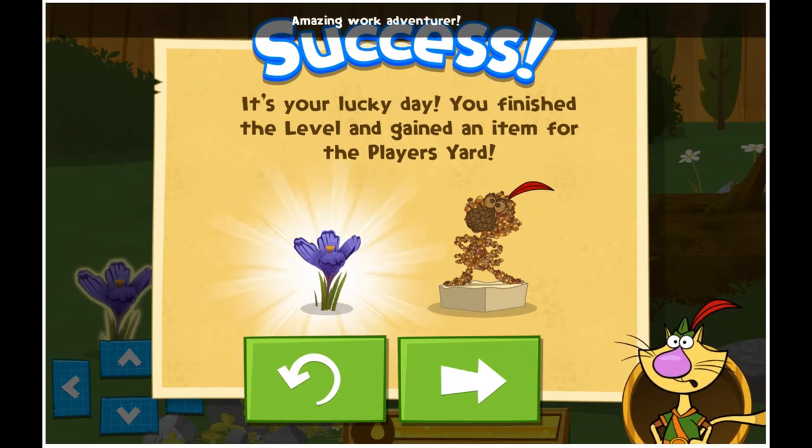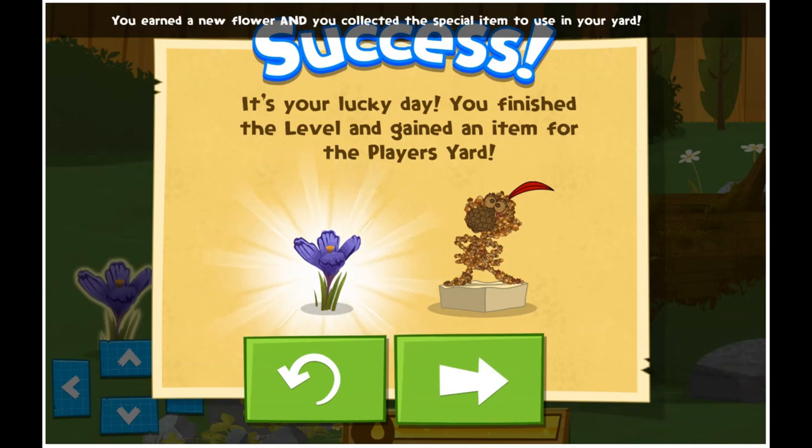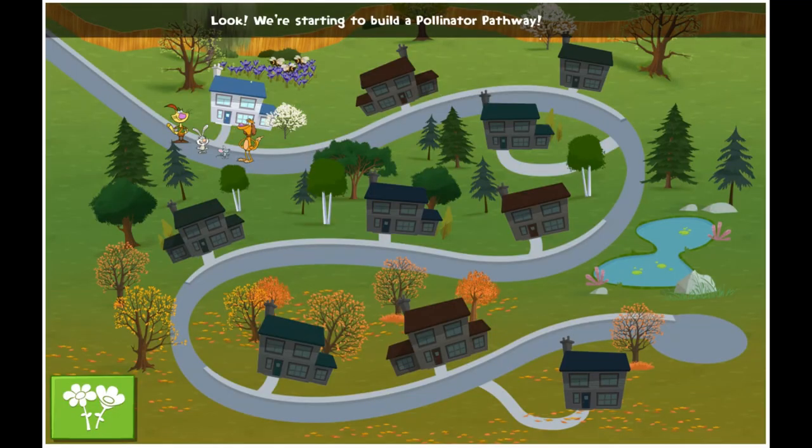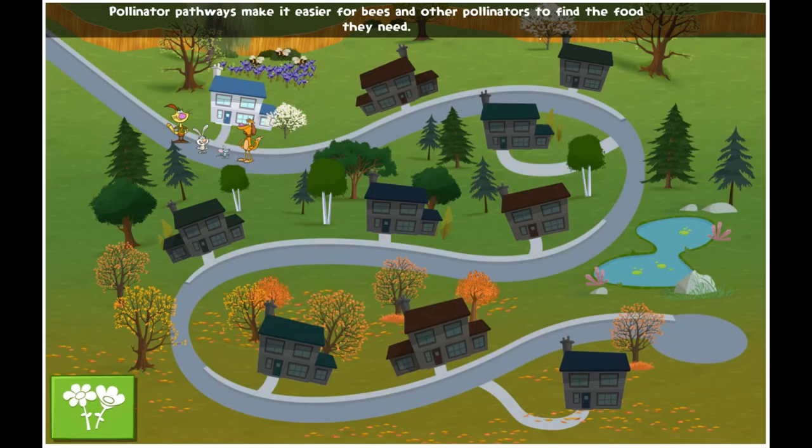Amazing work, adventurer! Our little bee ate all the nectar it needed! You earned a new flower and you collected the special item to use in your yard! Look! We're starting to build a pollinator pathway! Pollinator pathways make it easier for bees and other pollinators to find the food they need!